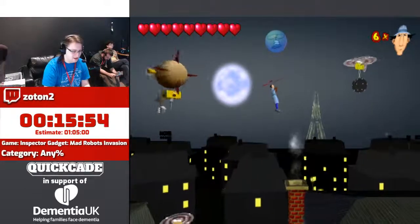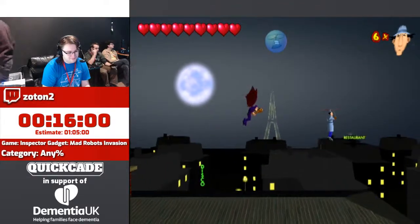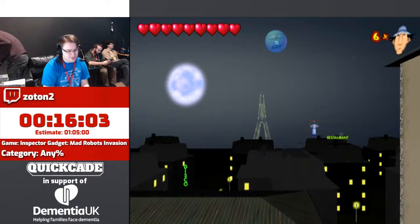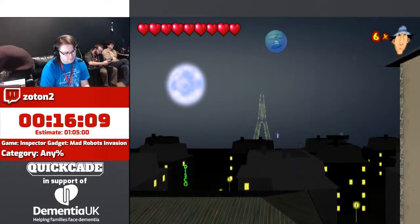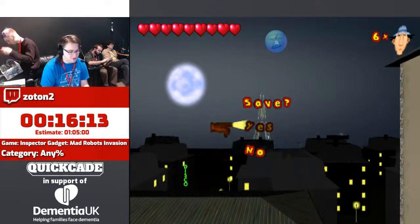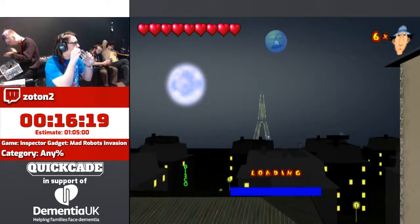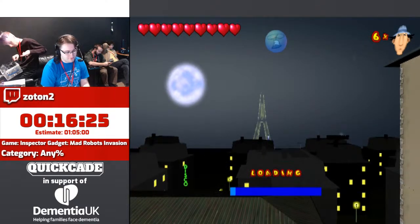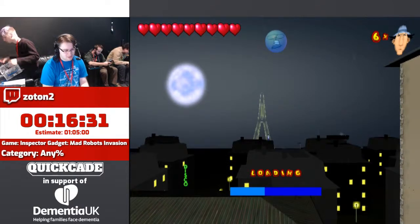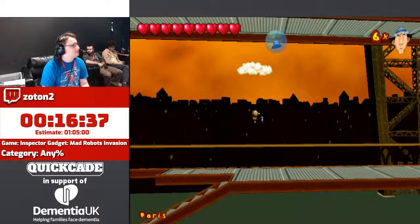These bosses aren't very hard for me. For some reason at the end of this bit, Gadget just flies into the distance towards the Eiffel Tower. I've got my phone in my pocket — it's very important for later in the game. I don't think the people with wings are French — they're just mad agents. The French men are the ones that throw the wine bottles, as we all know. Don't worry, this game is very inclusive — we've got a couple of other good worlds to come up.